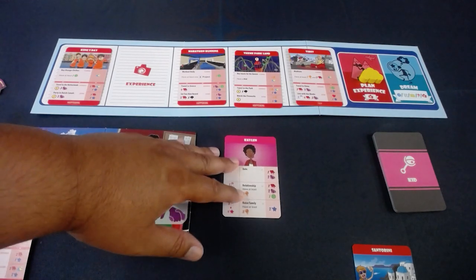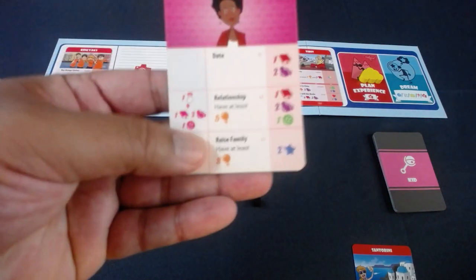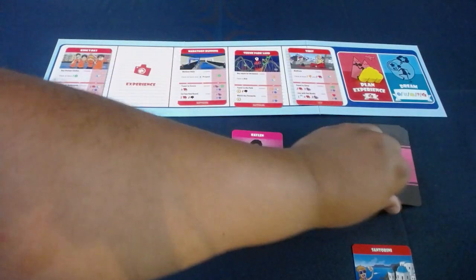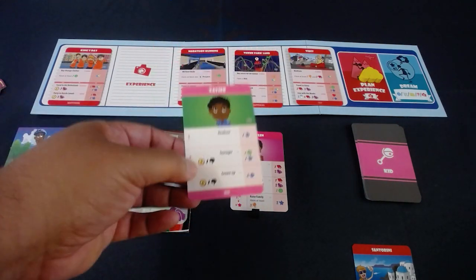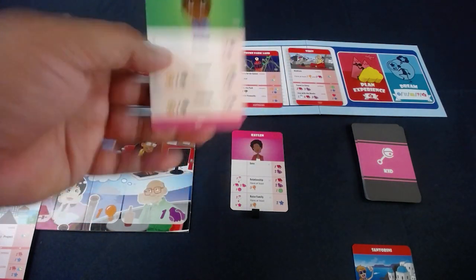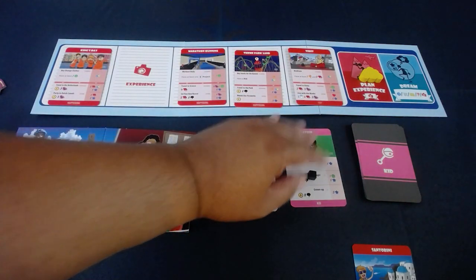Now for the third new element — let's say I've initiated my relationship, I've gotten past my jitters, I'm progressing the relationship, and now I'm ready to raise a family. The 'raise family' status normally generates points every round in the base game, but now I can have children. Whenever I activate that bottom space I get a child card — here's Javier. The philosophy of the game is that children don't give you much in terms of resources; it's mostly long-term happiness and they cost you stuff.